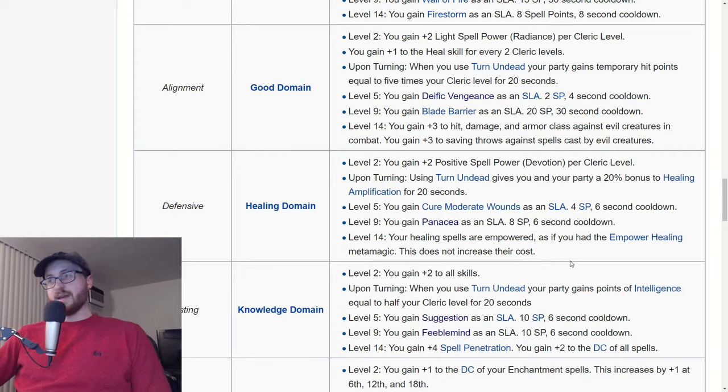Healing domain gets a little extra positive spell power. You get cure moderate wounds SLA, panacea SLA, a little bit of spell reduction from empower healing metamagic, and some healing amp bonuses on turn. But the thing about healing domain is that you already have enough positive spell power through radiant servant and other enhancements. If you go on exalted angel as your epic destiny, the cure moderate wounds SLA you already get from radiant servant. You have a lot of other SLA healing options. In my opinion, it's not a great choice.